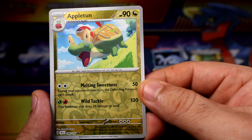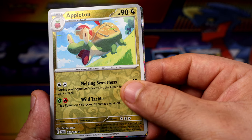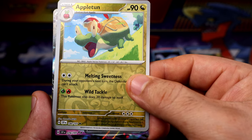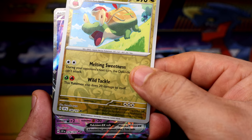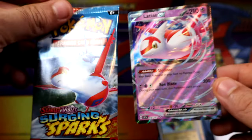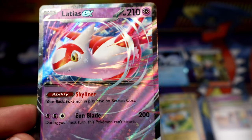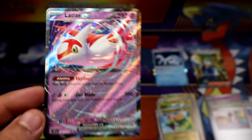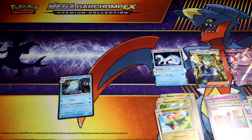A Palafin and our last card of this opening is gonna be — we did get a holo! Doesn't look electric, maybe fairy type. Oh — Psychic Latias EX out of the Latias pack! Not bad for a blister, not bad at all, very nice. Two out of three packs with good pulls — that's definitely a good blister. Thank you guys for watching and see you guys on the next one. Have a good day, bye bye!